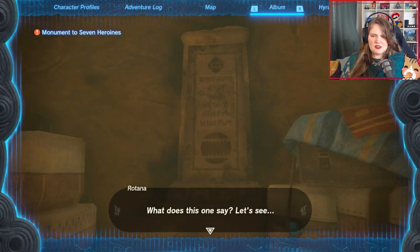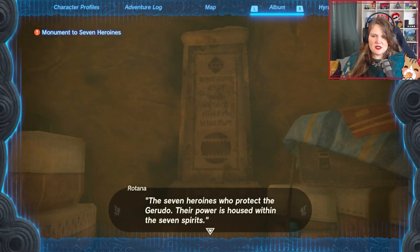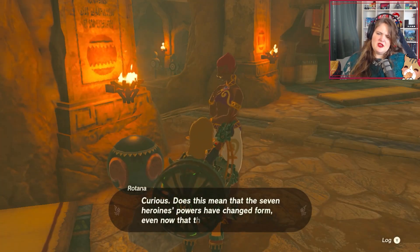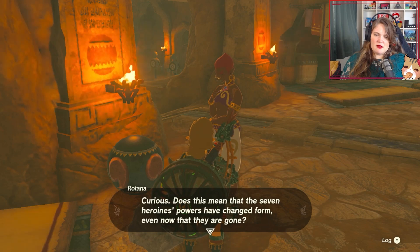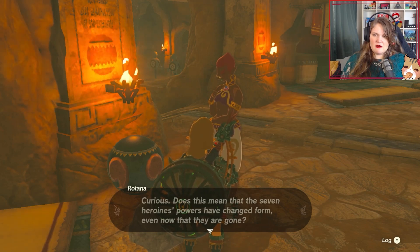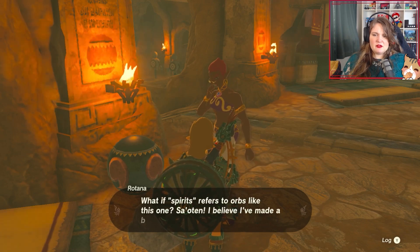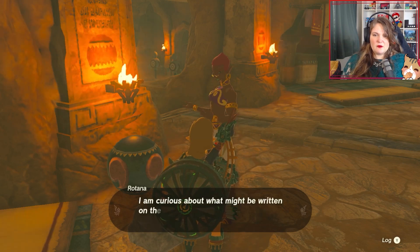What does this one say? The seven heroines who protect the Gerudo — their power is housed within the seven spirits. Does that mean that the seven heroines' powers have changed form, and even now they are gone? And what could they mean by spirits? What if spirits were to orbs like this one? I believe I made a breakthrough.